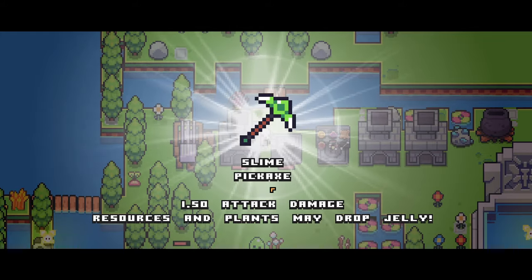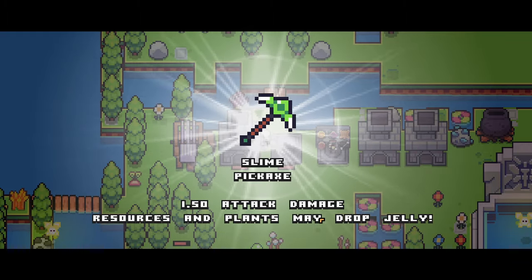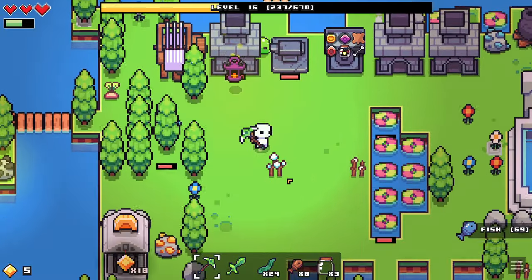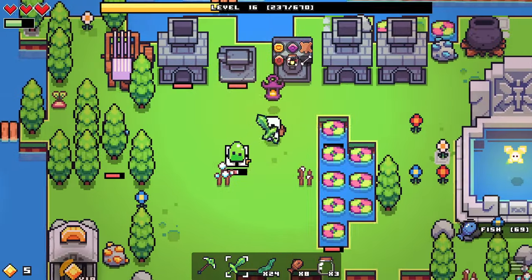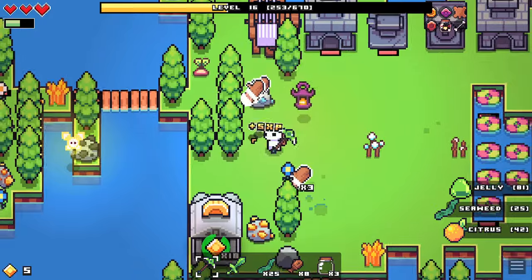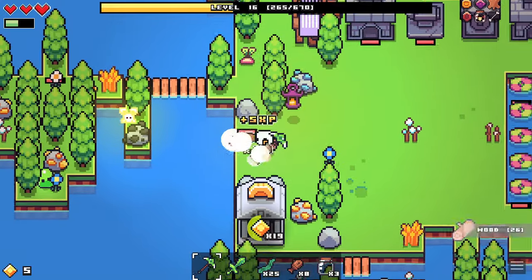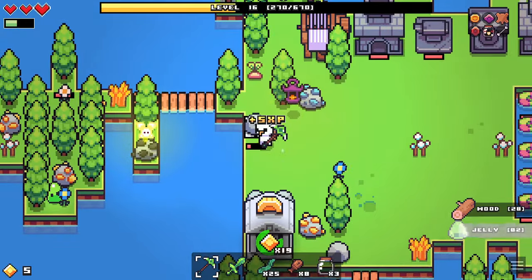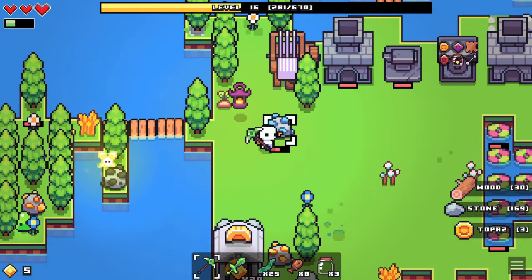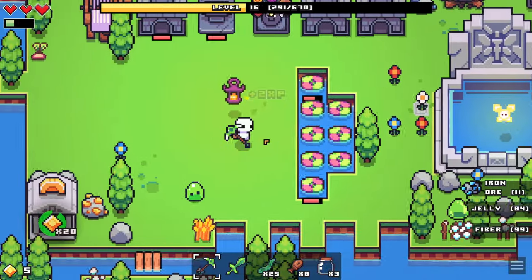We got the slime pickaxe — 1.5 attack damage, and resources and plants may drop jelly. We might as well try her out — oh, it already equips. Now let's go to a tree. So it's four hits — I think it was like six before. That adds up. This is so much better — this is going to take a lot less time to mine stuff. Oh look at that, we got another topaz. We definitely need more since we're going to be making that royal steel.